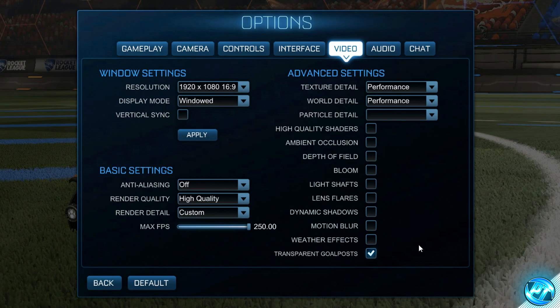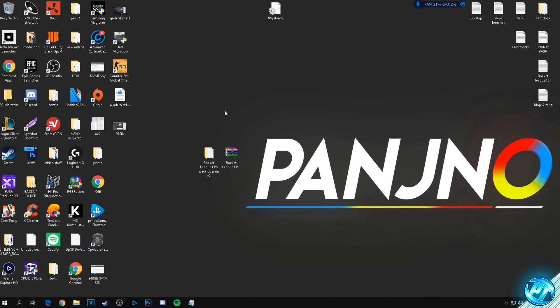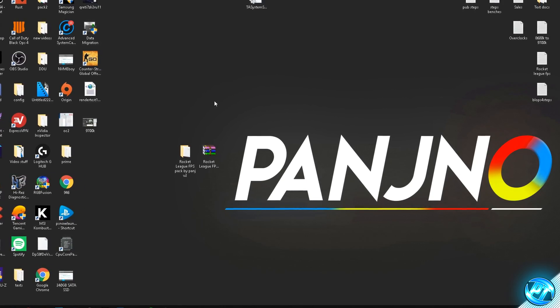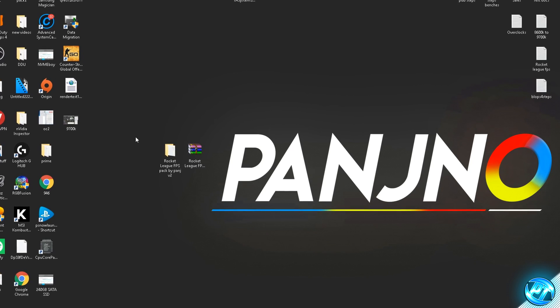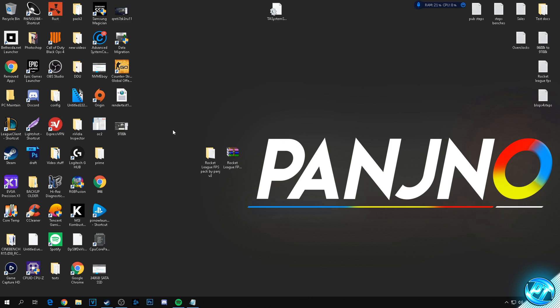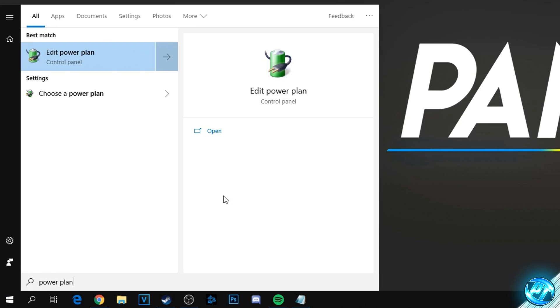Once done, apply those options, press Back, and exit the game. Another highly effective optimization we can apply to Windows is navigating to the Windows power options. We can set a secret power mode to ensure we're getting the best FPS and performance possible. Navigate to the bottom left and type in 'power plan', then click one of the options that appears.